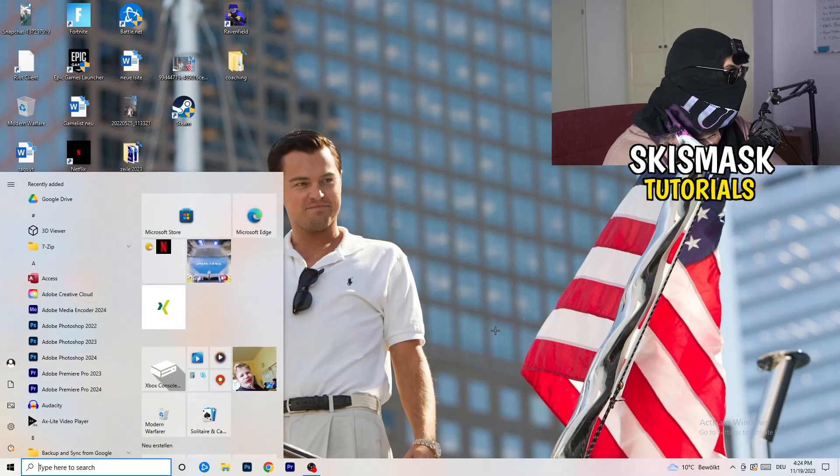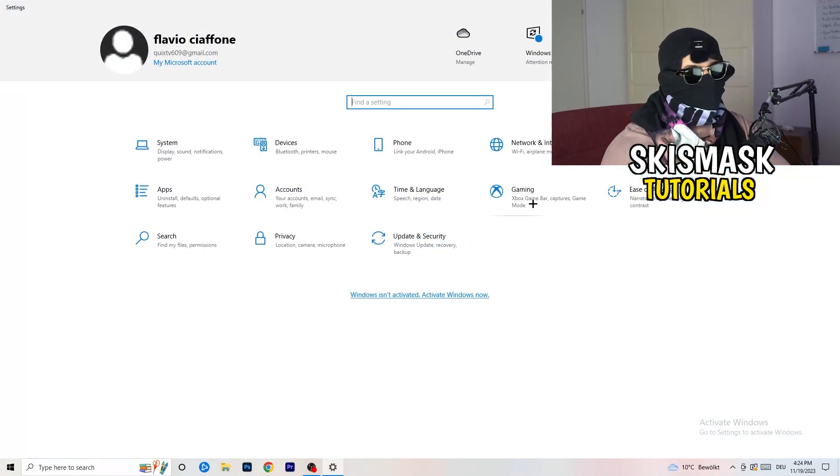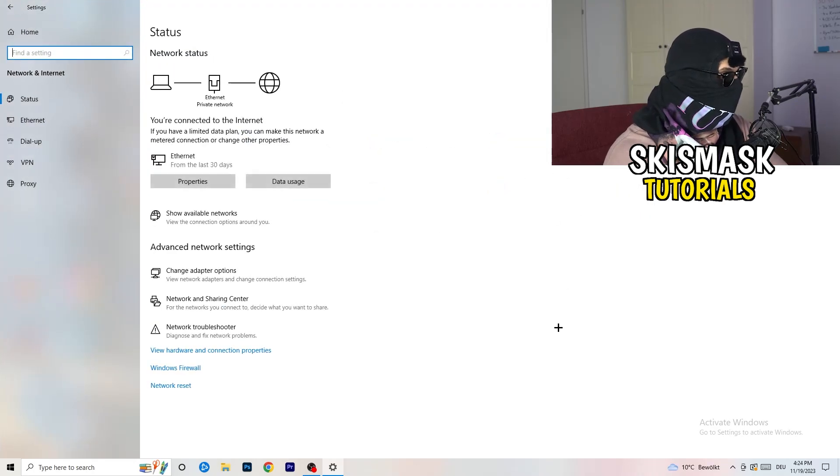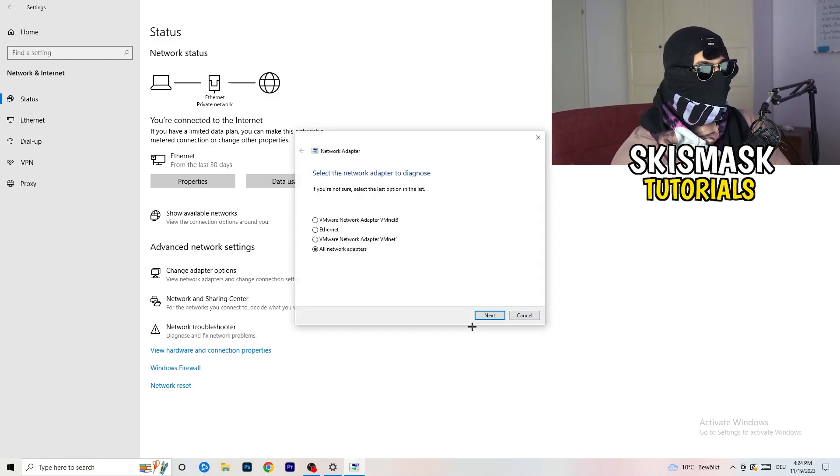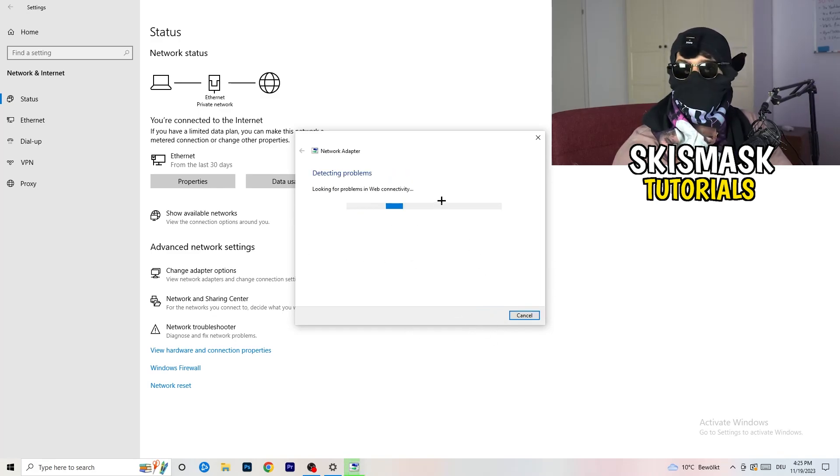Next, click on your Windows key or the Windows symbol on your taskbar, go to Settings, and click on 'Network and Internet.' Once that opens, click on 'Network Troubleshooter.' Windows will now detect any network-related problems on your PC. Go for all network adapters and let Windows search and solve any problems it finds.